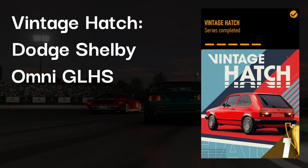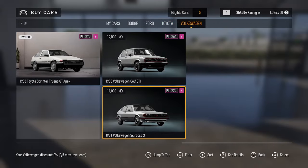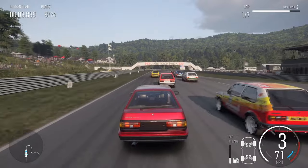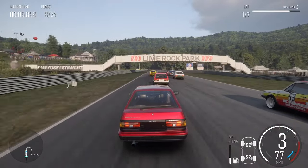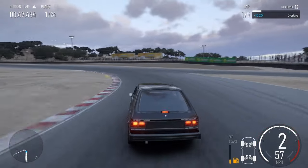We start off with Vintage Hatch, where the best car is quite comfortably the Dodge Shelby Omni GLHS. It's far from the easiest thing to drive though, so if you want something easier to drive, the Toyota AE86 is the best option, but that is a fair bit slower, so I recommend sticking with the Dodge.